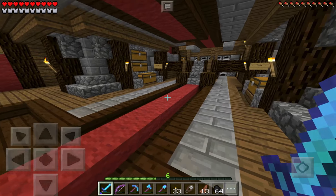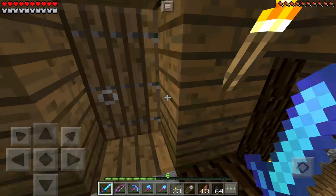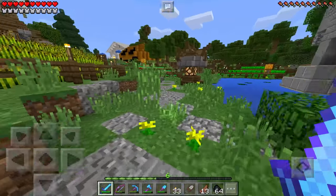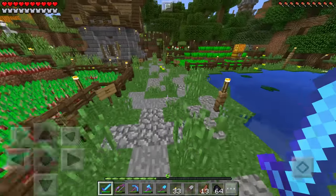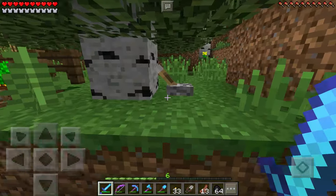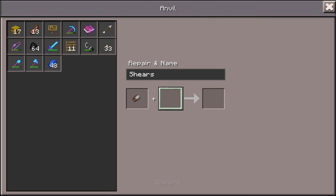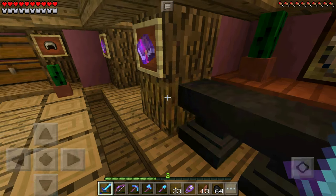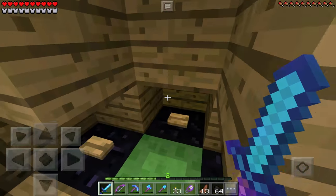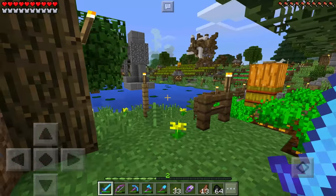What's up guys, JFM here, welcome back to another episode of the survival let's play! It is episode 114, and I'm very excited because I have some plans. The first plan is to add silk touch to these shears — and you guys will see why in just a minute. There we go, a silk touch on some shears — that's what I like to see.